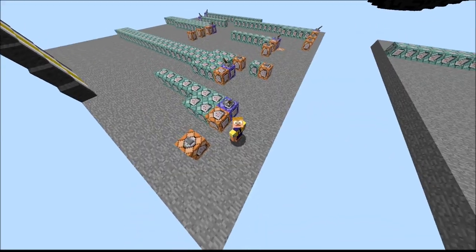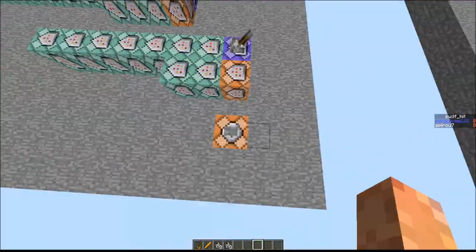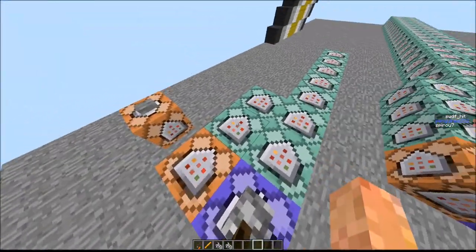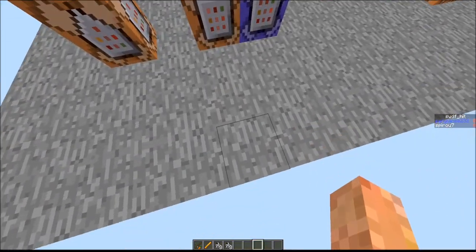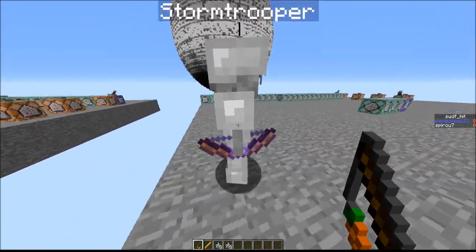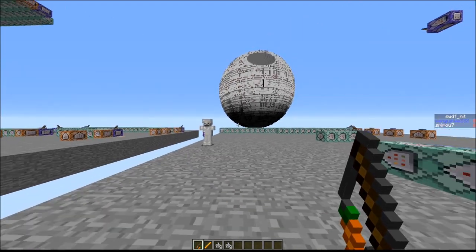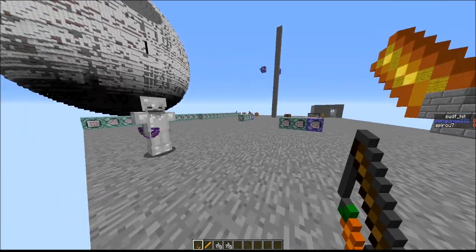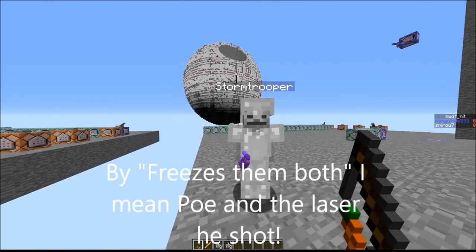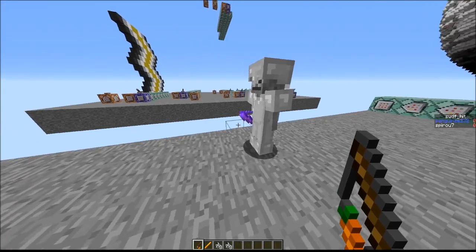Hey guys, it's Penguin Nose Redstone here, and today I am back with yet another Star Wars module thing. And this one involves Kylo Ren, the main antagonist in Star Wars: The Force Awakens, Episode 7. One of his really cool Force abilities is being able to freeze any living thing, and even lasers. In one of the opening scenes — tiny spoiler alert — Poe, one of the main protagonists, shoots at Kylo Ren with his blaster, but Kylo Ren freezes them both with a single motion of his hand.